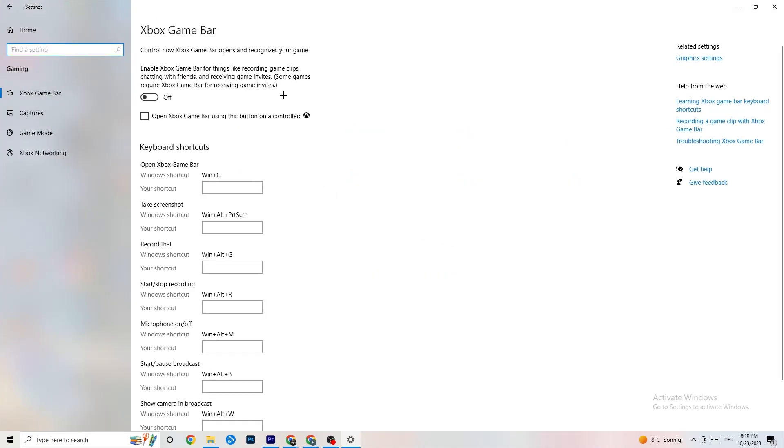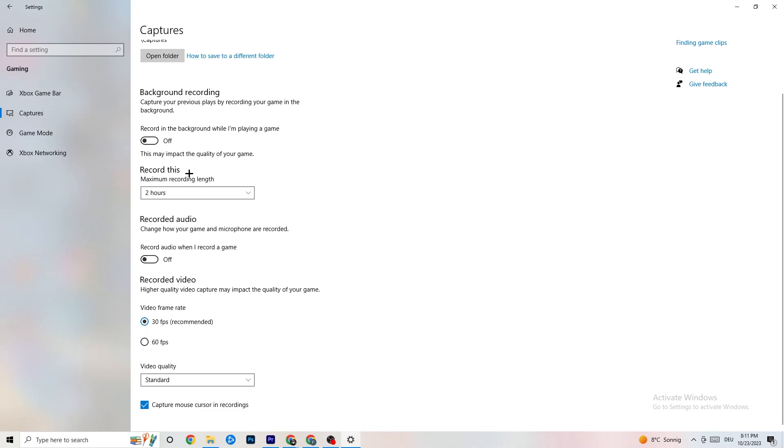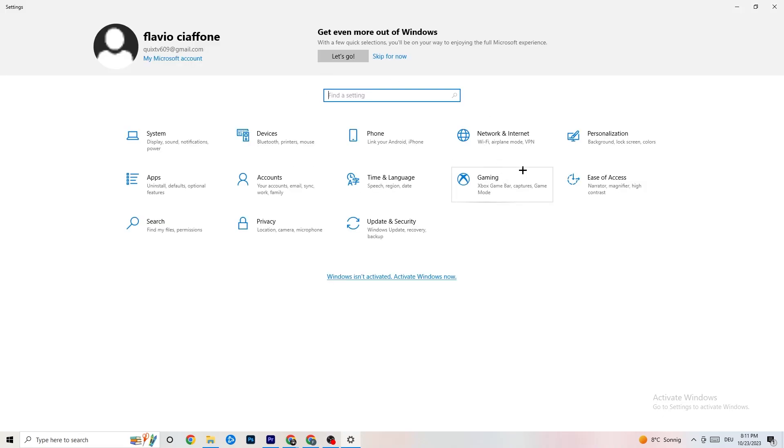In the Gaming settings, turn off Xbox Game Bar — it sucks performance and you don't need it. Go to Captures and turn that off too, because background recording can cause crashes mid-game or FPS issues. Then check Game Mode — for some people it works better on, for others off, so just try both.